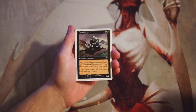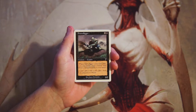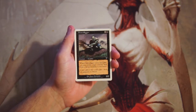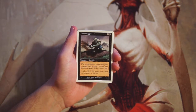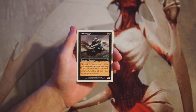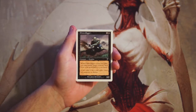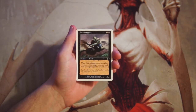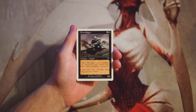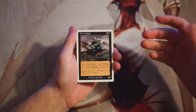Our first card is Grave Digger — it's a 2/2 for three and a black. When it comes into play, you may return target creature card from your graveyard to your hand. This is a really good card for limited. Any kind of graveyard recursion where you get extra value off of already getting a body onto the field is fantastic. Grave Digger is exactly the kind of card I'd want in a black value deck.